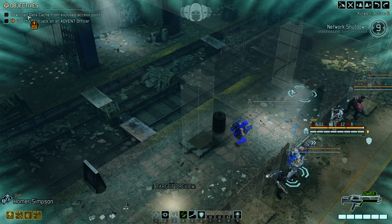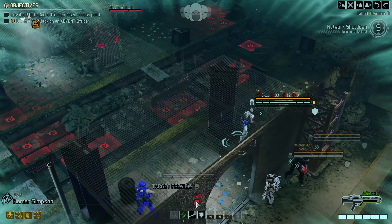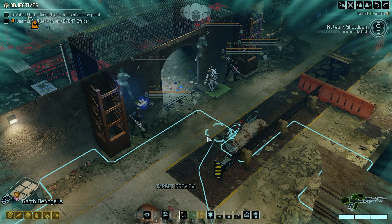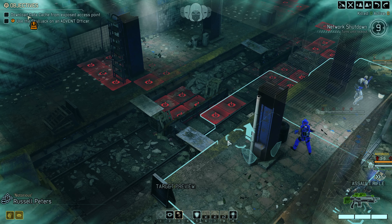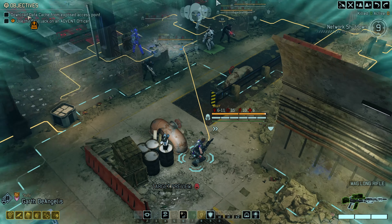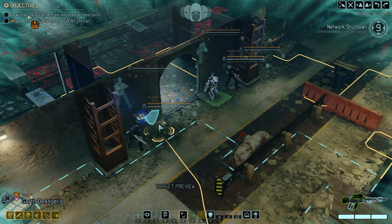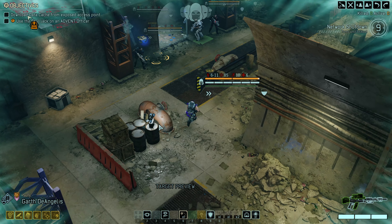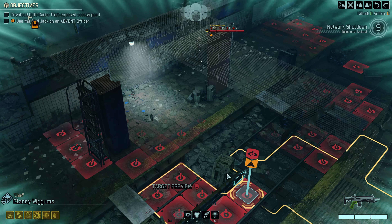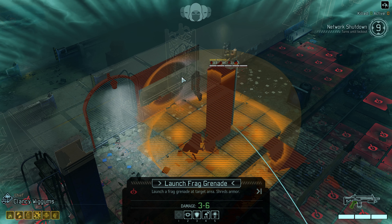Moving around the door — now we can see the Rocketeer. He doesn't have a lot of health, so it's really only a Gunner threat. We don't have great sight angles but we have range to pop out. Getting the sniper positioned up to the doorway — it's a yellow move, so he's totally out of it anyway. Getting Garth positioned and ready. I don't think I'll put anybody on overwatch since the Rocketeer isn't as strong as I originally thought.